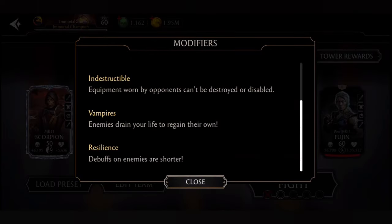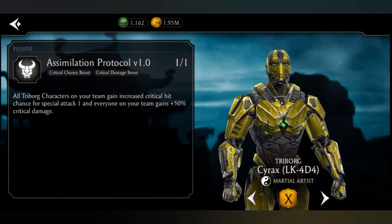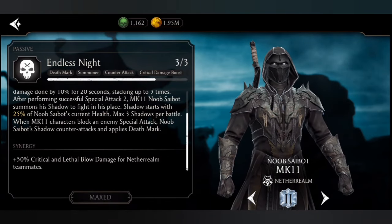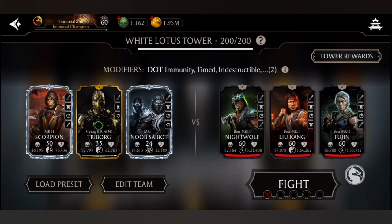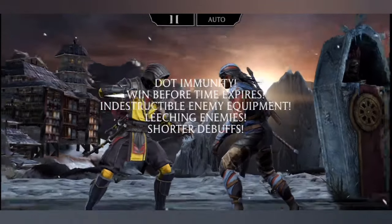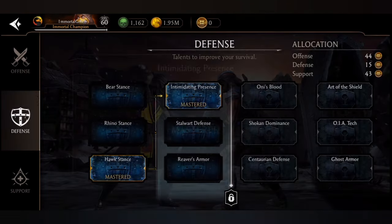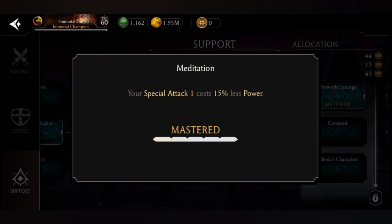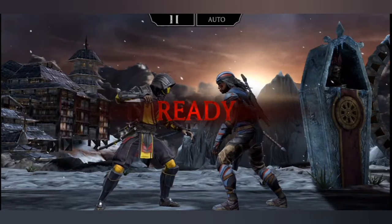Cyrex and MK11 Noob are here for support. Cyrex gives everyone on your team plus 50% critical damage boost, and plus 50% critical and lethal blow damage boost for all Netherrealm characters. MK11 Scorpion is a Netherrealm character, so he gets 100% critical damage boost and 50% lethal blow damage boost. I can also get 20% critical damage boost from the talent trees, meaning 120% critical damage boost total.